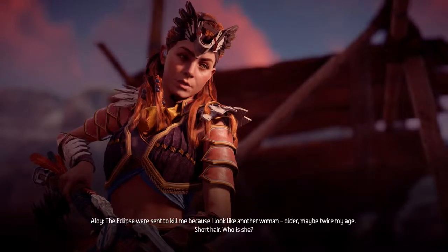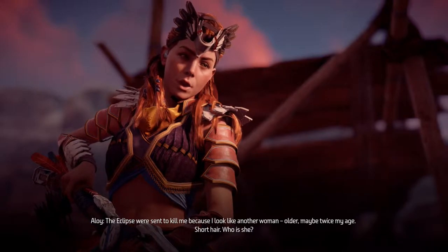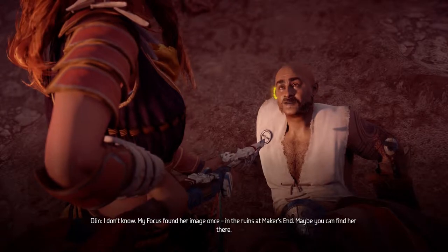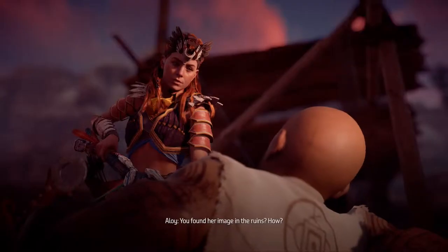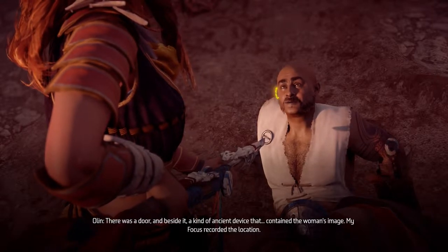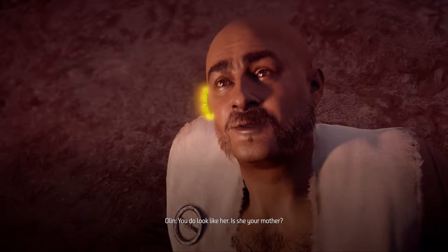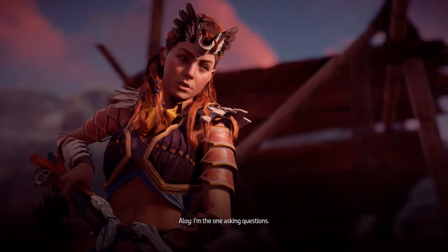'The Eclipse were sent to kill me because I look like another woman — older, maybe twice my age, short hair. Who is she?' 'I don't know. My focus found her image once, in the ruins at Maker's End. Maybe you can find her there.' 'You found her image in the ruins? How?' 'There was a door beside it — a kind of ancient device that contained the woman's image. My focus recorded the location. You do look like her... is she your mother?' 'I'm the one asking questions.'